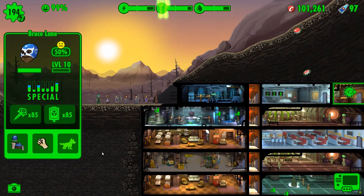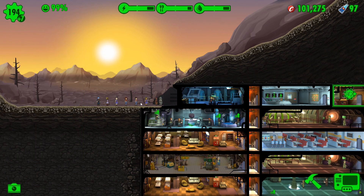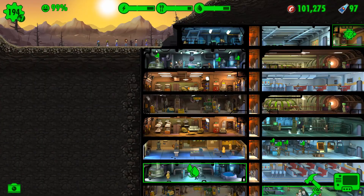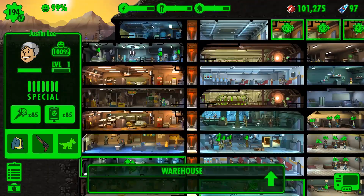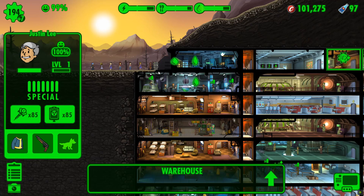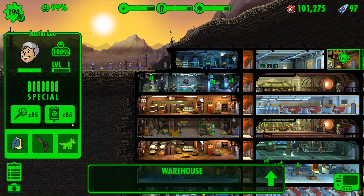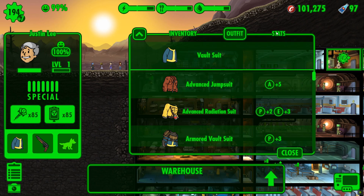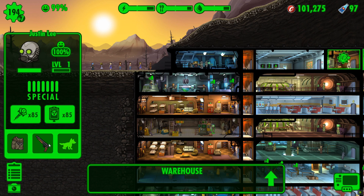As our quest has come back in, we've got Bruce Lane. This chap is a rare dweller that we got from a lunchbox, but we need to bring in these ladies and then promptly kick them back out into the wasteland. So we've got good old Justin Lee here, who's probably worth putting into some heavy endurance wear and sending out into the wasteland - which is why we get a wasteland location. Endurance plus seven.